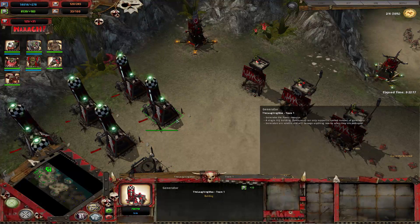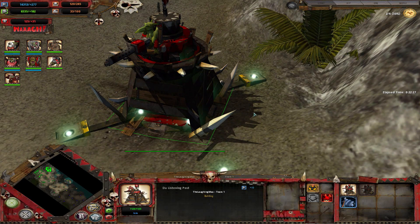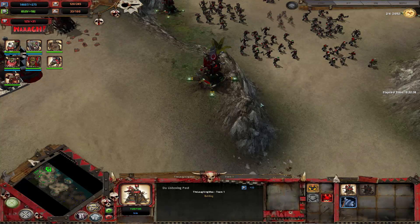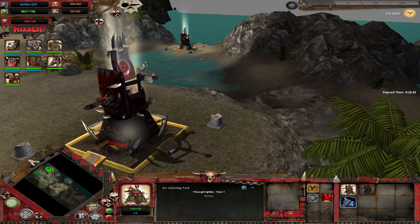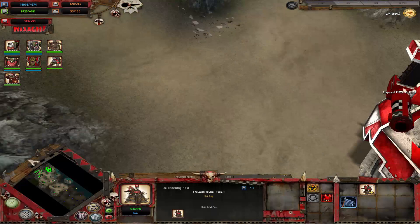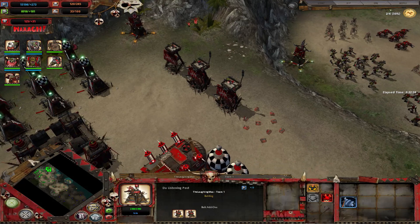Your generators aren't very special. Your listening posts start off with a gun on top, but it does almost no damage — it's more of a design choice. There is a difference with LP2, which has a real gun and deals actual damage, and is a little more healthy. For LP3s you get a rocket launcher attached, making them anti-vehicle with a little more health and okay range.